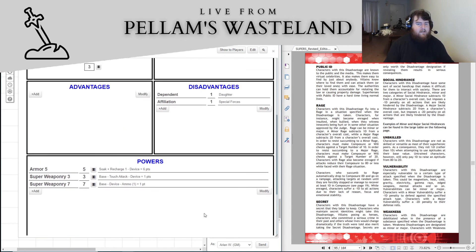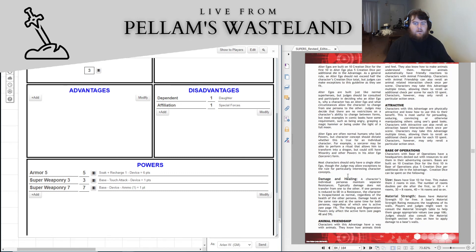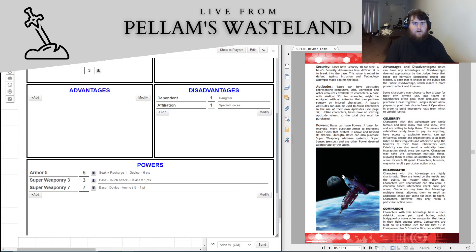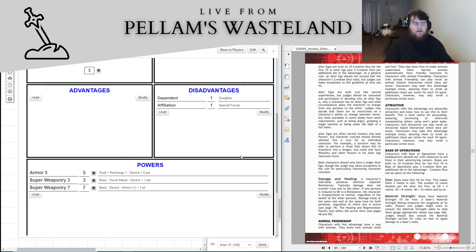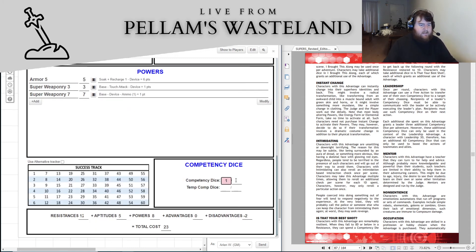That gives us minus two for disadvantages, so we could have two advantages. Let's do leadership and team, and we'll have one competency die saved. That seems like a good thing.